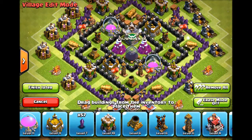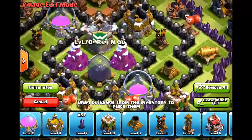Hopefully you guys are in a smart enough league, because don't be trying this base out in Crystal. Crystal's possible depending on who attacks you, but probably not — Crystal and up you guys are going to have a hard time. Don't use this base unless you're in like Gold 2 or Gold 3, like a Town Hall 7 should be.